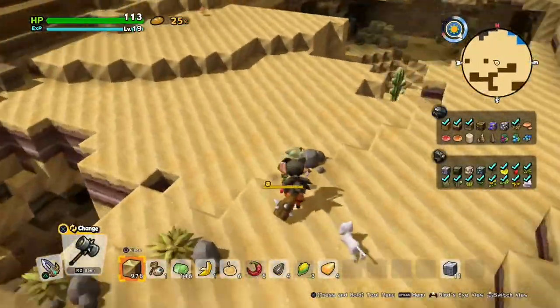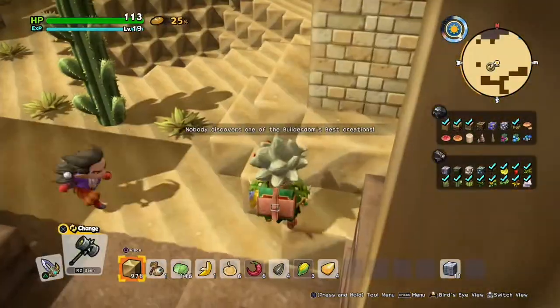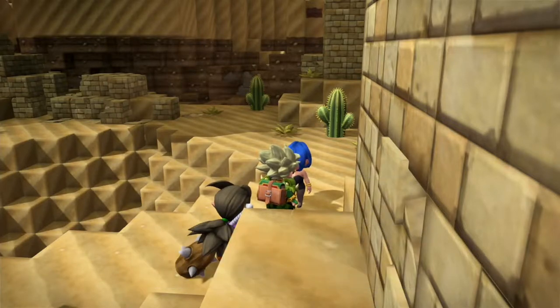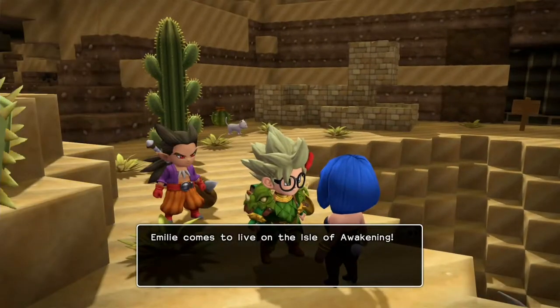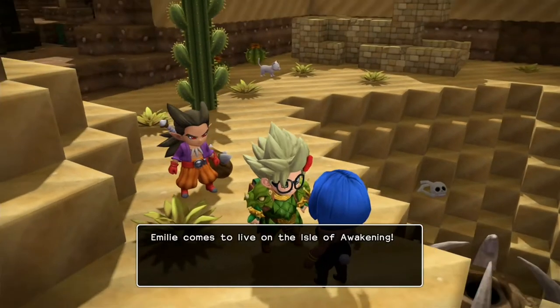Before heading down, you may want to find the builder creation first. He will be on the surface but you won't easily see him above ground — he's just below. You should find him just below in a small hole like this. It may be difficult to find, so keep an eye on your mini map for that villager icon to appear.